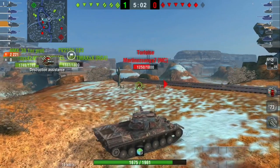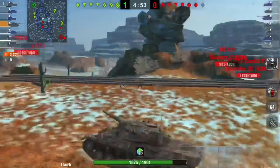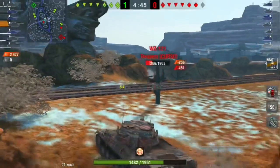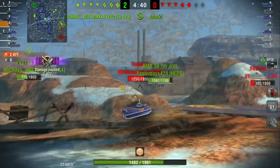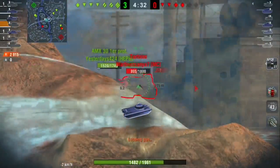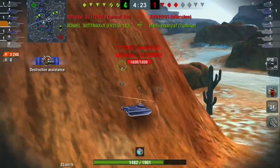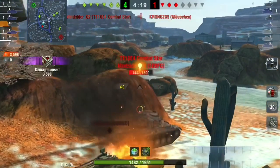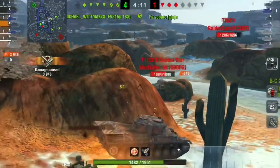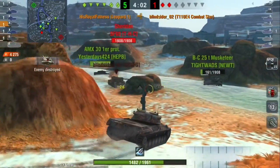The enemy team is pushing left. The Tortoise is spotted. I'm waiting for the 183 to get spotted before deciding which side of the map to position myself on. The 183 gets spotted and doesn't have a shot on me, so I push left and start working on this 121 who isn't paying attention to me. I put a shot through his turret and he gets triple-tapped. The 183 and Tortoise are pretty much dead already — I just farm some damage into the Tortoise. What I can highlight here is how effective the DPM is on this vehicle and how fast you can delete tanks, especially late game when you can be more aggressive.